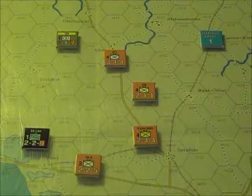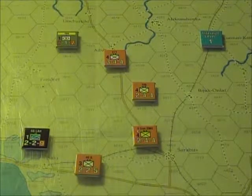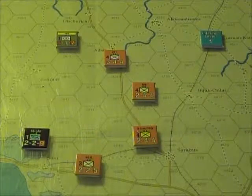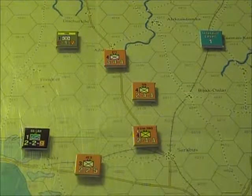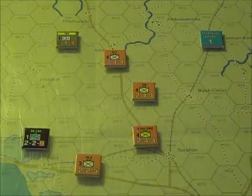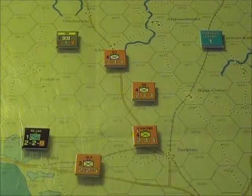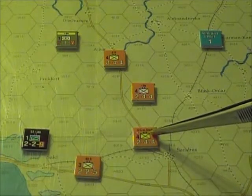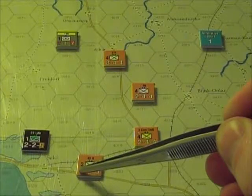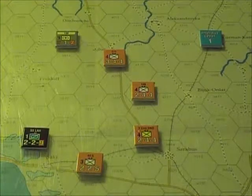Strategic movement isn't free and can't be done by every unit in every situation. There are some restrictions to keep in mind. Most of them are easy to remember when you realize that strategic movement is a quick, non-combat oriented movement — the sort of movement a unit undertakes when it expects no enemy contact. The first restriction is that a unit must be at least 3 hexes away from any enemy units. This guy can move, but this guy can't because someone is too close to him.